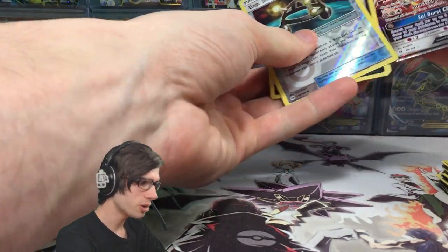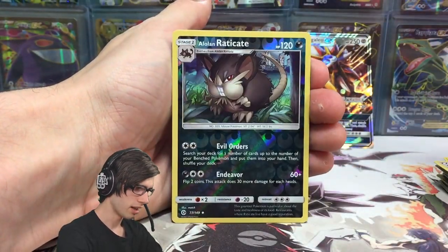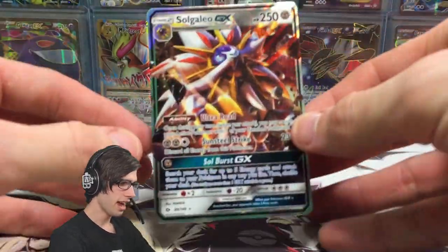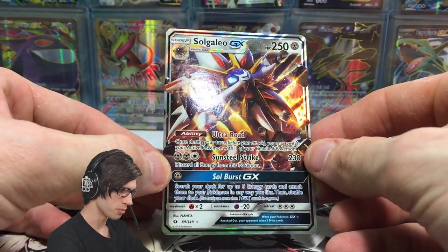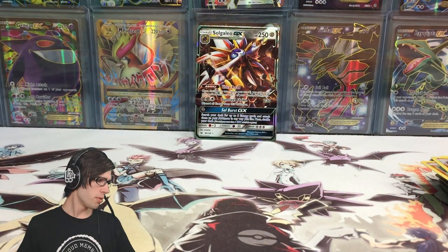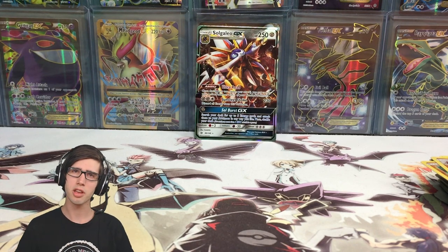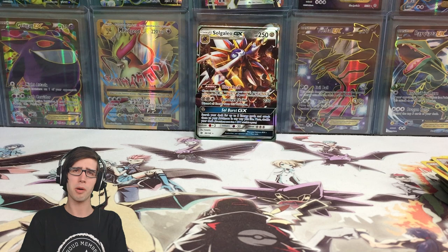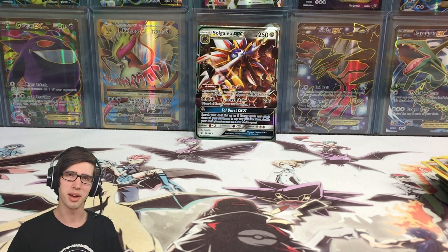We did manage to scoop up an ultra rare in today's opening, which is always nice — we got the Experience Share, the Sandile, Alolan Raticate, Passimian, and the Palossand. Of course our featured pull of today's opening is the Solgaleo GX, which is an awesome pull. Let me know your favorite out of Solgaleo and Lunala in the comments below. That said, it's a bit of a shorter opening today — if you enjoyed, be sure to subscribe, drop a like, and I look forward to seeing you guys in the next one. Peace!